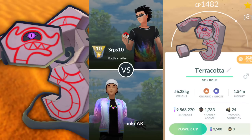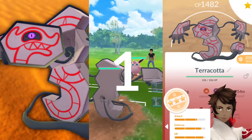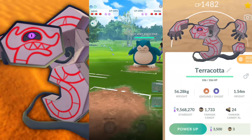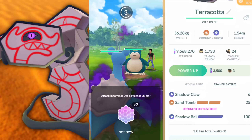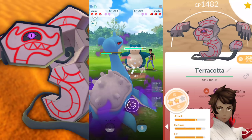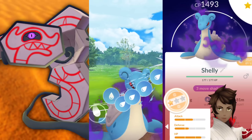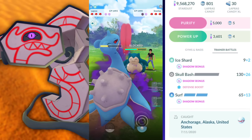Welcome back trainers, and today I have a treat for you. We're going to be taking a look at Runerigus with its new move Shadow Claw, and this is going to be a massive improvement. It's a Ground and Ghost type. We have quite a few things to look out for. We're going to test a couple of different third Pokemon — we got Lapras up first and then we're going to throw on the Sphylus, and Mawile is just going to be on the team because I am in love with that new quick move.